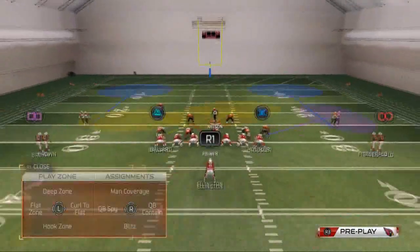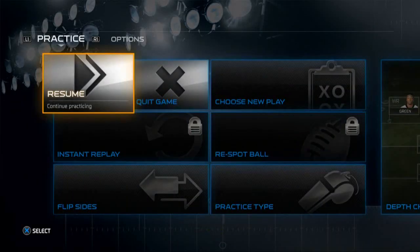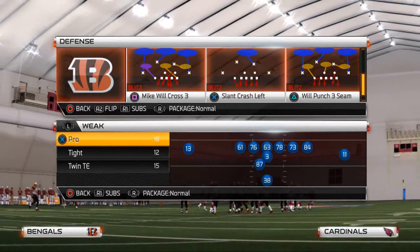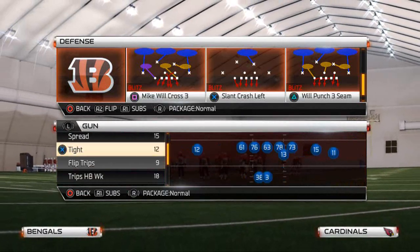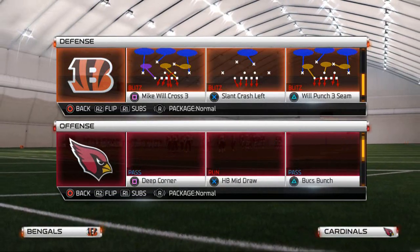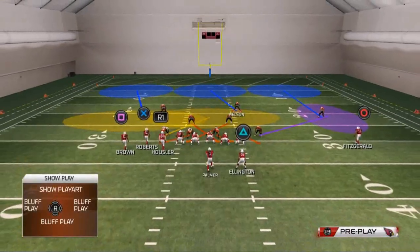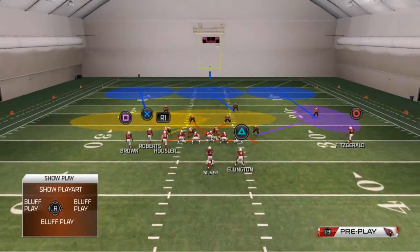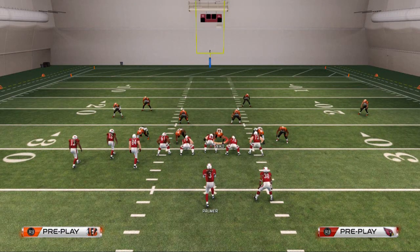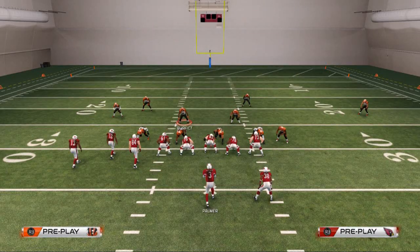That's the run defense portion of today's video. This is your stopper for inside zone runs — very effective for those. Now I want to show this play against the pass. In my opinion this is one of the better pass defenses in Madden 25. To demonstrate, I specifically want to show the shotgun bunch and the Z Spot play that everybody really likes. The pass defense setup I'm about to give you is for three wide receivers and up.